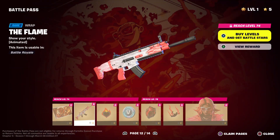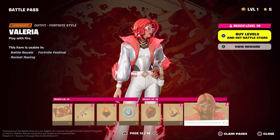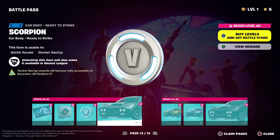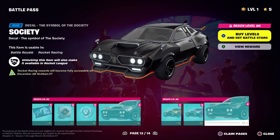We have the Flame Wrap, Ruby Relic, Burndown, and the Burndown Crown Contrail for Valeria — Peter only gets his one set for now. For the next page we have Society vs. Underground, the Society Spray, $100 V-Bucks, the Car Body Ready to Strike, the Scorpion Body Car. This item can be used in Battle Royale and Rocket Racing. Then we have the Stripes, Llama Matic, and the Society paint job for it, which is very interesting.